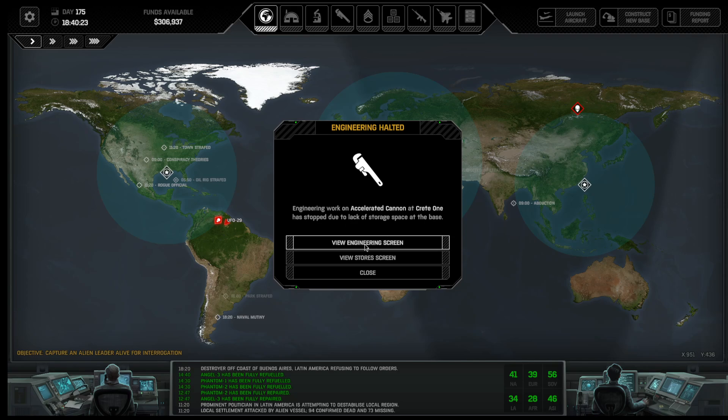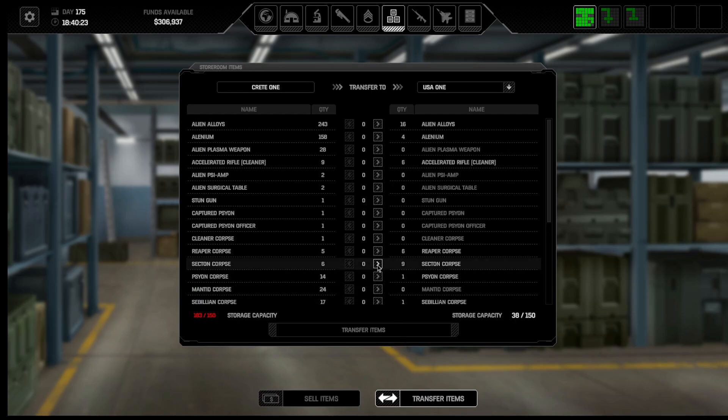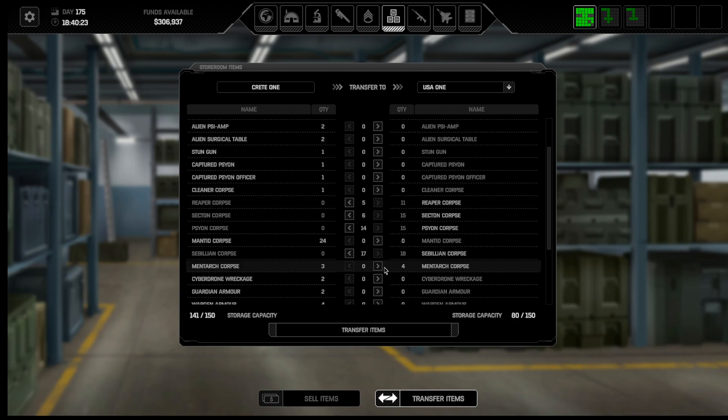I don't want to stop due to lack of storage. We've got to go in here and get rid of stuff. I can go and I can transfer sectons, reefers, scions, speleons. I'm under capacity, I can go ahead and put those over there. I should be good now.